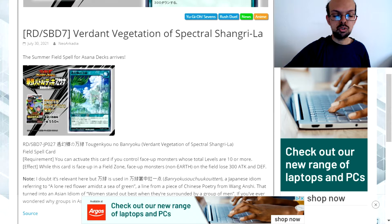The effect: while this card is face-up on a field zone, face-up monsters that are non-earth on the field lose 300 attack and defense. The basic idea of this card is it protects your earth attribute monsters, because anything that happens not to be that loses both its attack and defense.